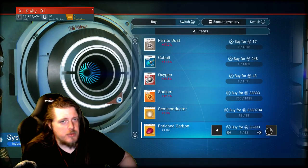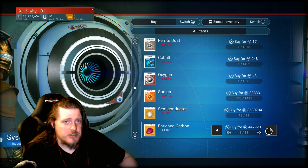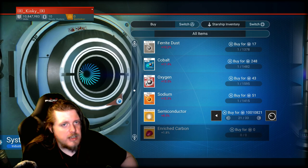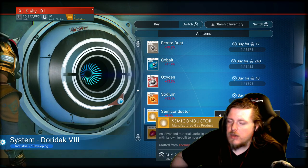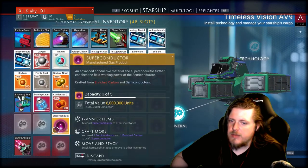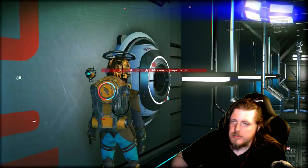Essentially what you want to do is go to the stores that have the stuff you want and purchase them. If they are not in the stores themselves, you can also search the freelance ship traders as they will often have various objects you can use.